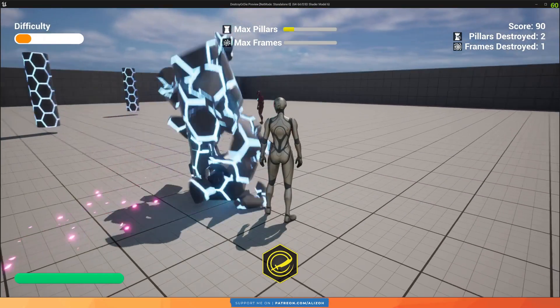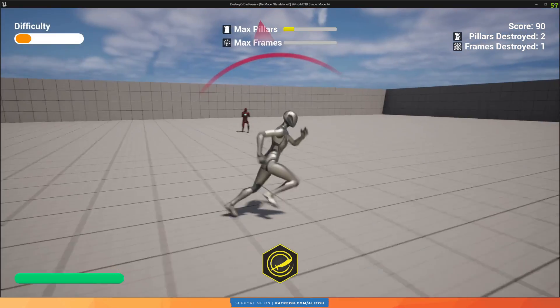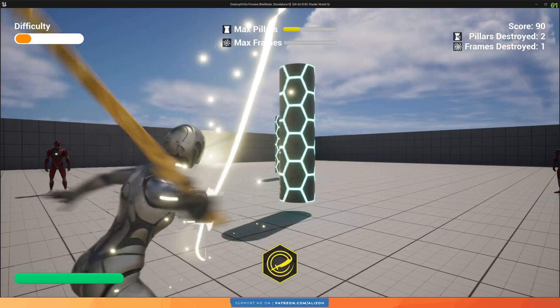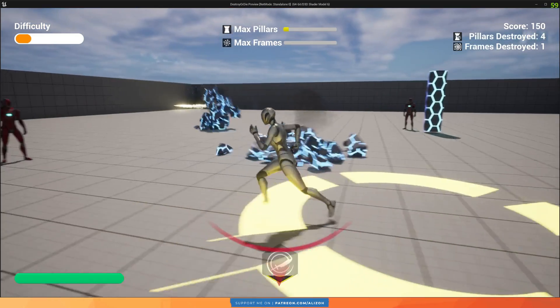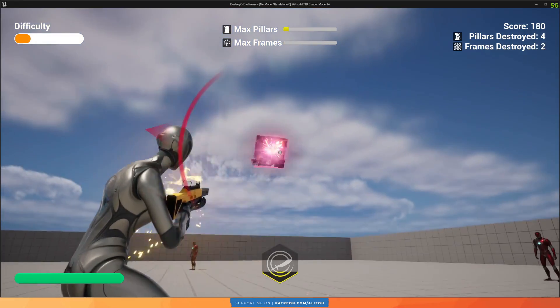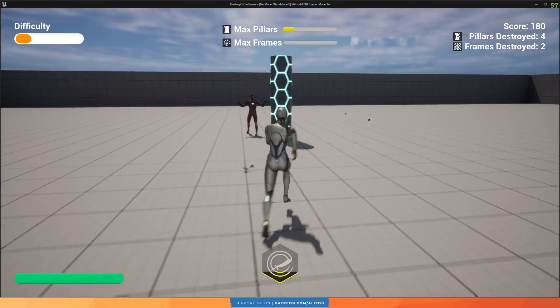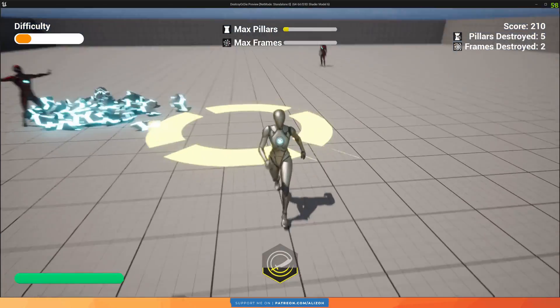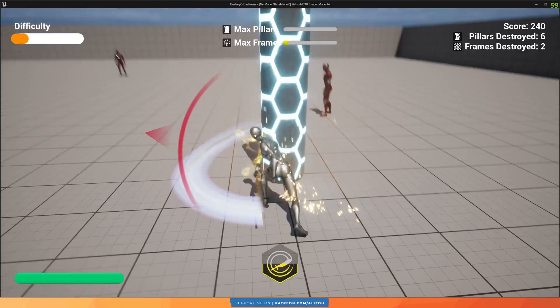The player also has a chargeable ability — you press Q to activate it — that can throw the swords, destroying any pillar in its path. It's recharged as the player destroys more objects. The player has to avoid getting hit by enemy projectiles, which have a HUD indicator that tells the player when a projectile is coming and where it's coming from.